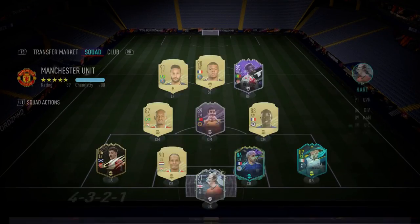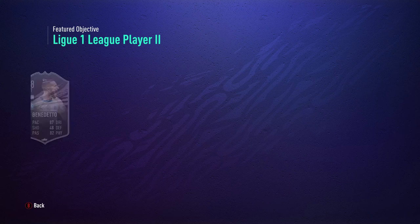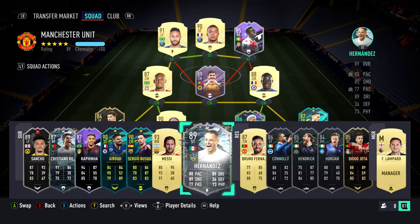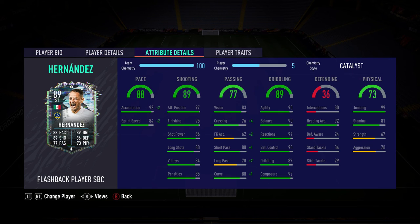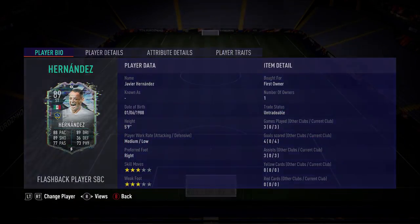I wanted to quickly talk to you guys about yesterday, because I said I'd get Benedetto done — and I did get him done. Player Moments Benedetto has been completed as you guys can see, I just don't have the card anymore. I used him in the Chicharito SBC. And boy oh boy, I'll be hitting you guys with a review video on that card probably tomorrow, because the card is sexy. I like the dynamic image. Chicharito's card only has 90 balance and 90 agility — think about that. I got the Chicharito Hernandez done.